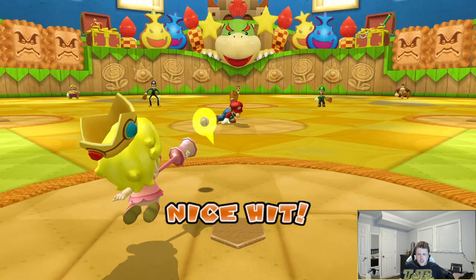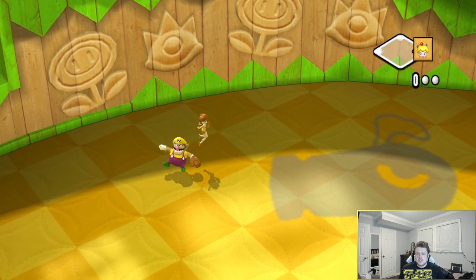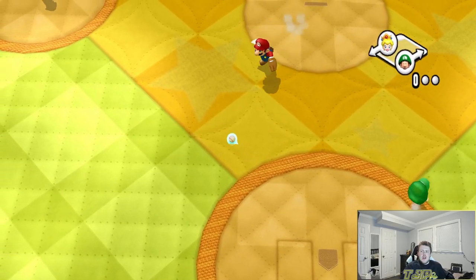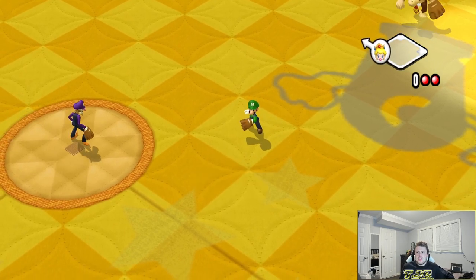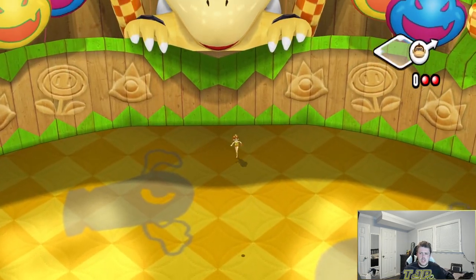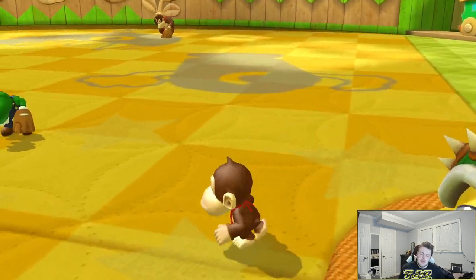We haven't even got a single objective yet. To move on to the next challenge, I must complete all of the objectives. Well, good luck with that. That's one stolen base for Baby Peach — we'll take it. That's gotta be it — bad throw! How was that not a bad throw? Can that drop? Are you out of your mind? Thank goodness he didn't double them off. Home run? Yeah, that's a home run. Get out! Let's go. Two-run home run for Baby DK — we'll take that. We needed that. So now it's 4-1.